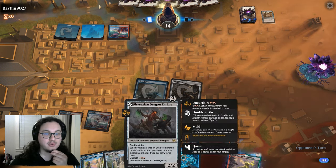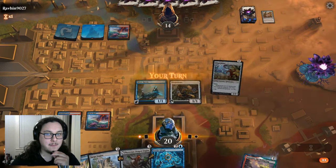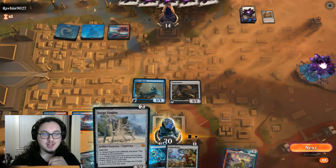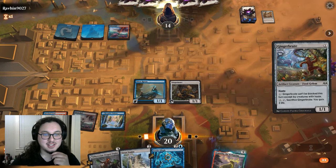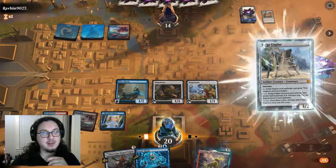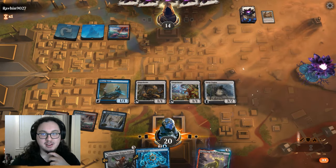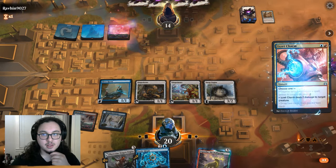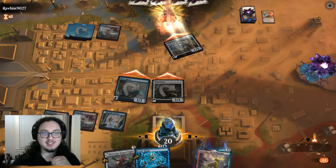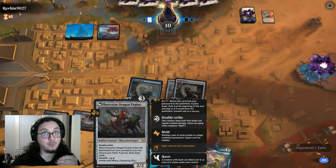Sleight of Hand is good. We get to play Phyrexian Dragon Engine next turn and then Zoetic Glyph it. Actually, I think just a surplus of stuff to deal with might be better against Phoenix, because they only have single-target removal — they don't have a board wipe in their main board, at least I don't think so. Let's just choke the board a bit. Good thing we didn't play out the Phyrexian Dragon Engine because that's the big hitter of the deck — we really want to land that.